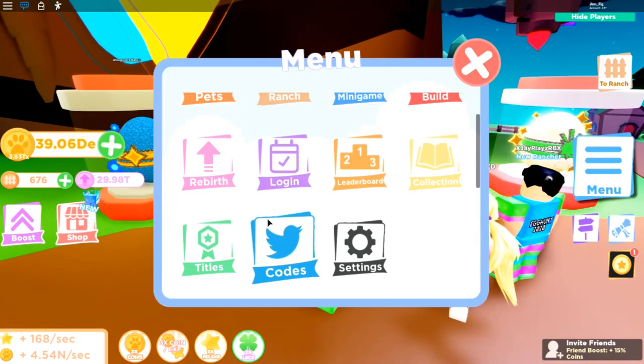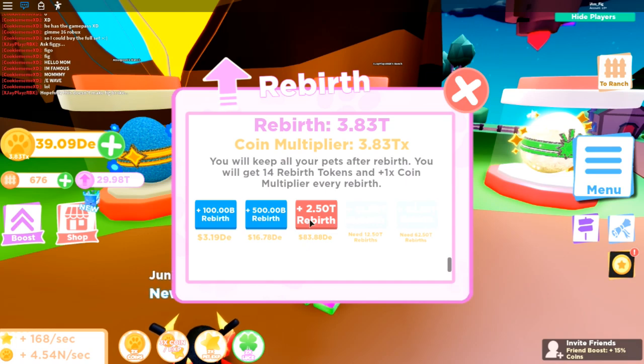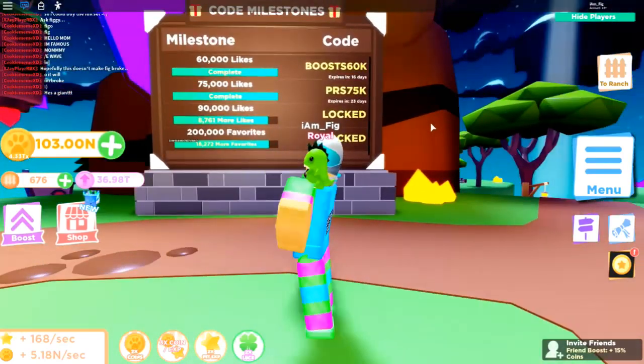The next thing they added was some more rebirth buttons. Down at the bottom they added two more, and you're going to need a whole bunch of rebirth tokens or coins just to unlock these rebirths. I'm going to go ahead and grab one of those right now.